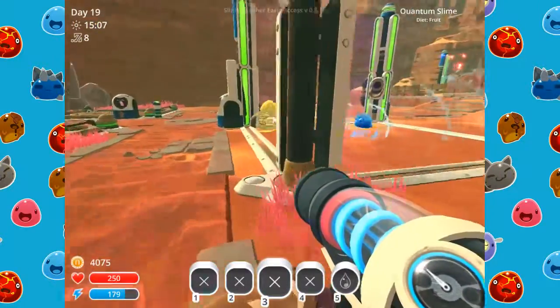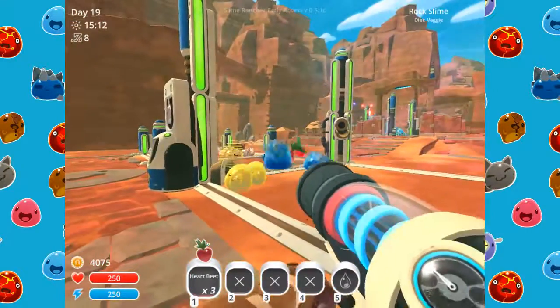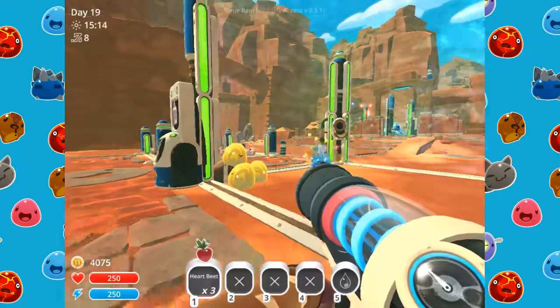We'll put these guys together and these guys, and then just throw in some fruits. I'll have some fruits and vegetables and they'll plop out plorts.